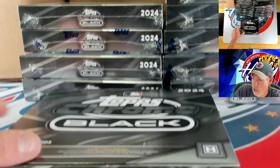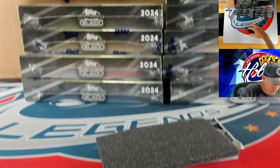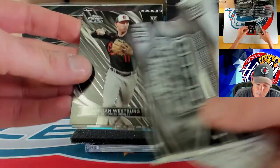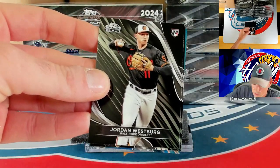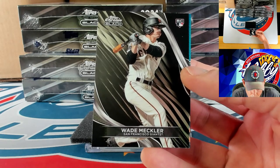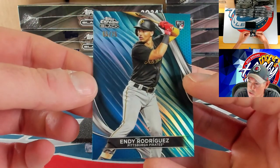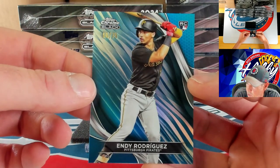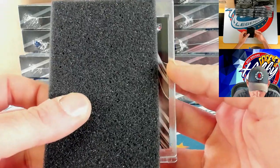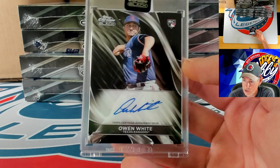We are on case number three, just started it. Calling for Mike Piazza or Carlton Fisk — let's see if the boxes answer. Jordan Westberg to start this pack, behind him Wade Meckler, and our numbered action is going to be a blue to 75 — Indy Rodriguez, 55 of 75. Our slab auto is going to be a base going to Owen White on the base ink.